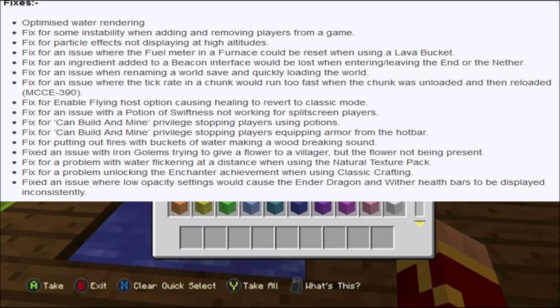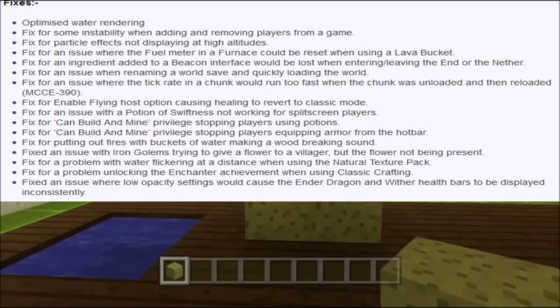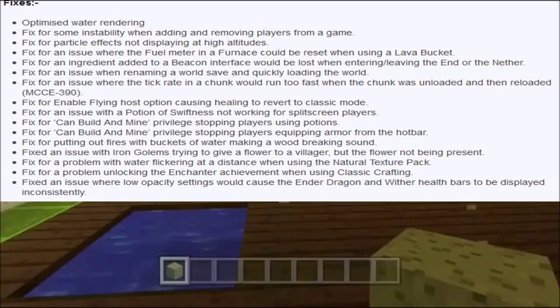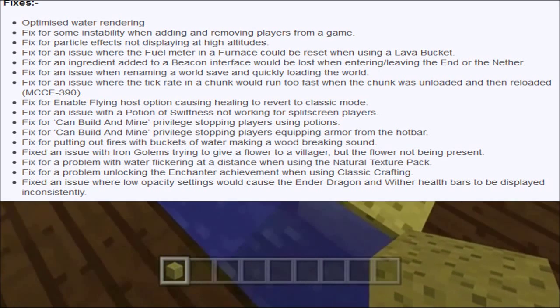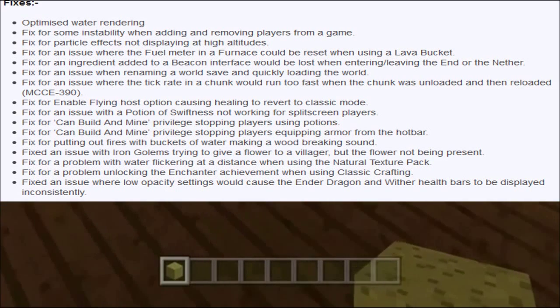Fix for an issue with iron golems trying to give a flower to a villager but the flower not being present, fix for a problem with water flickering at a distance when using the natural texture pack, fix for a problem unlocking the enchanter achievement when using classic crafting, and fix for an issue where low opacity settings would cause the ender dragon health bar to be displayed constantly.